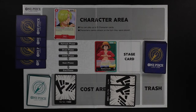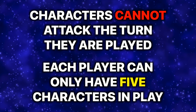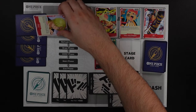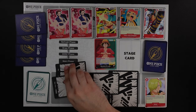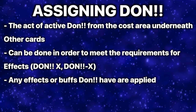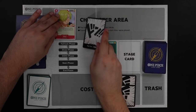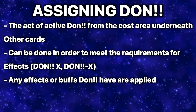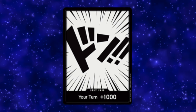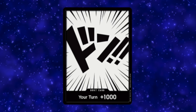You play characters directly onto the character area by resting the required amount of DON!! from your cost area. Characters cannot attack the turn they are played, and each player can only have a maximum of five characters in play at any one time — if you wish to play a sixth, you must move an existing character to the trash first. Assigning DON!! means taking an active DON!! from your cost area and placing it underneath one of your cards, applying a power +1000 buff during your turn.